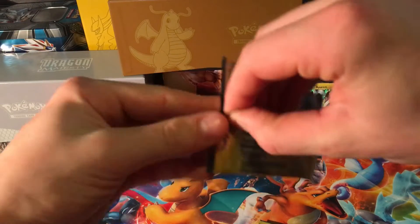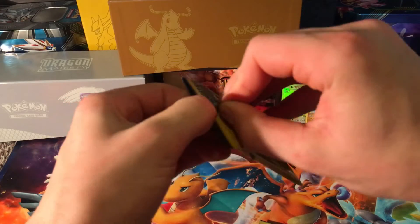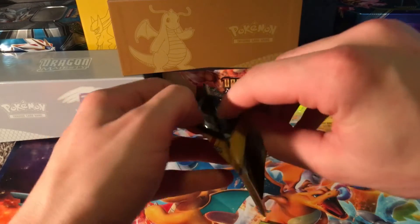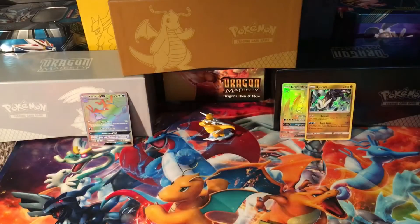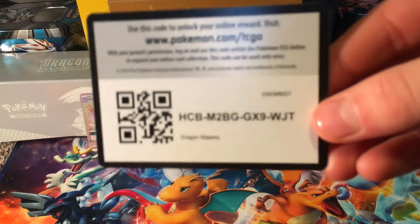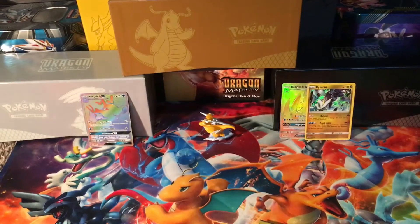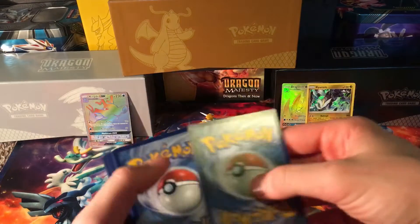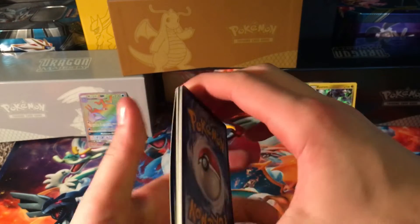Very excited guys. The card trick is actually four this time — if you guys watched my last video it was three, but there was an energy in the back so I will not make that same mistake again. Here's the code card right here for you guys, make sure to take it. Tell me in the comment section below whoever got it — tell me what you got out of it, see if you got a Hyper Rare Charizard, even though that's impossible to get out of here.